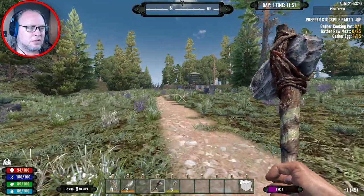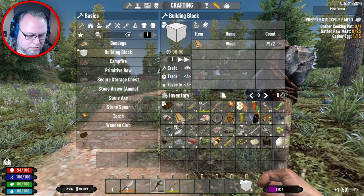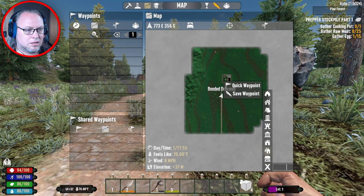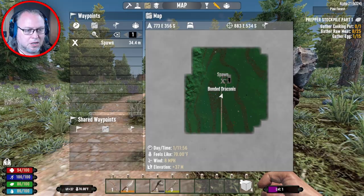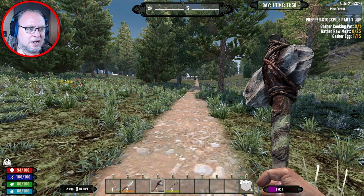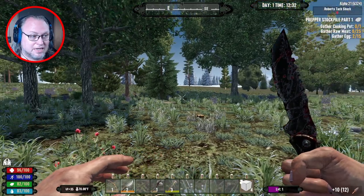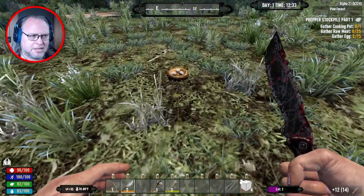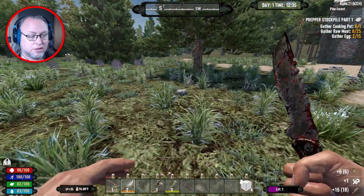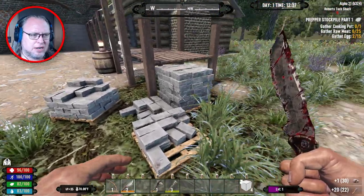I'm going to mark this on the map as spawn. I'll see you over there. Not a town at least not yet, but I think this place might be good for zombie kills and just general supplies — you've got stone and wood out here.